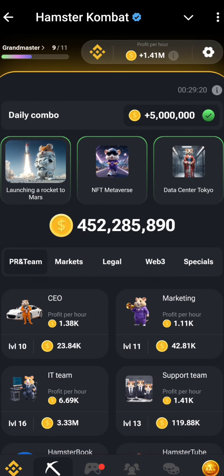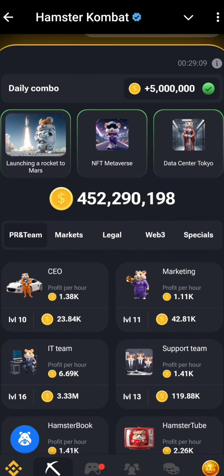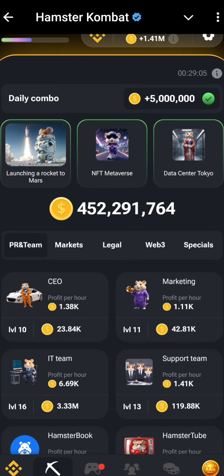You can see we're launching a rocket to Mars — that is our first card. You can find that under the legal section or something like that. Our next card is in the Special section, so you have to unlock it.